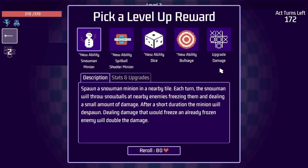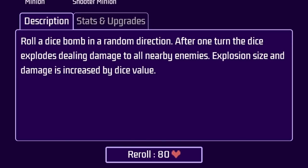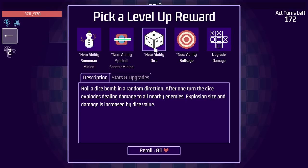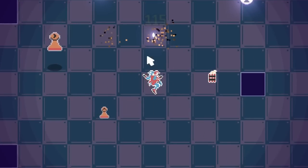But now we get even more pieces, like a dice ability. Roll a dice bomb. After one turn, the dice explodes, dealing damage proportionate to the dice value. I like that. A six on the first roll. I like that.